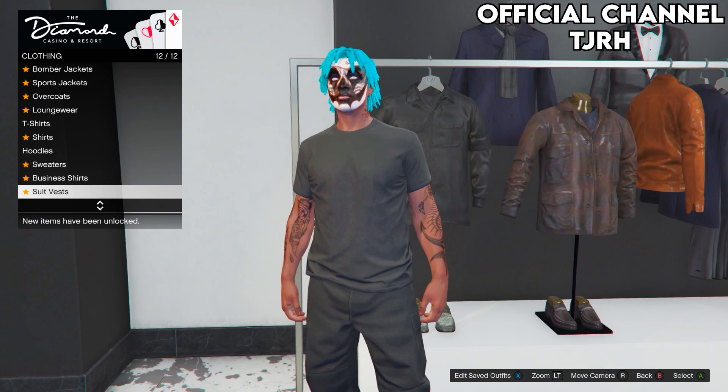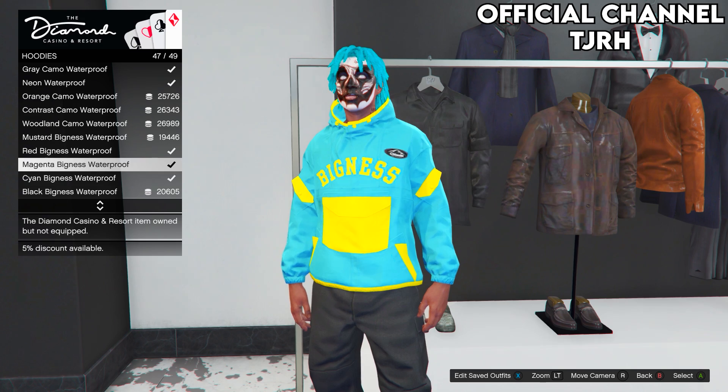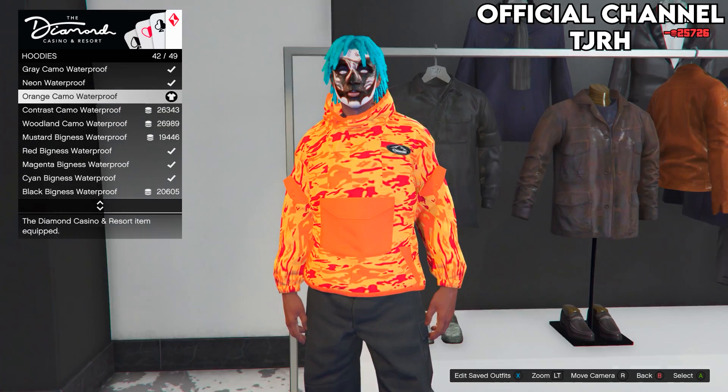Make sure you have your black joggers equipped and come to the casino clothing section. Go on hoodies and equip the orange camo waterproof hoodie.